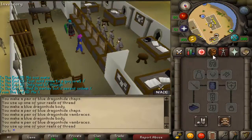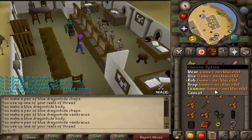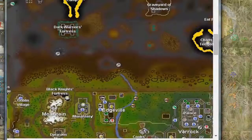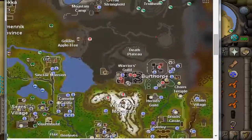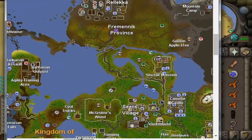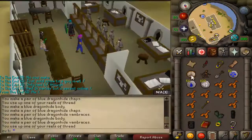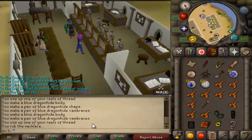In order to get there, it is recommended to use a games necklace. If you want to know how to get there, I'll just get the map up. The lighthouse is all the way over here. You can take a games necklace to Barbarian Outpost, go up here, and then climb to the top of the lighthouse. So quite a nice easy clue scroll, shouldn't take too long at all.